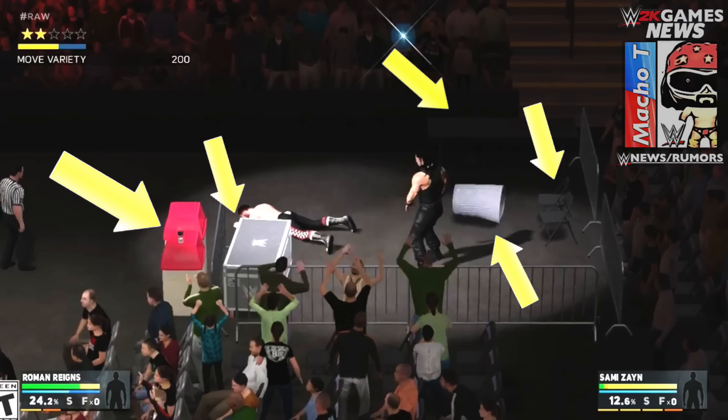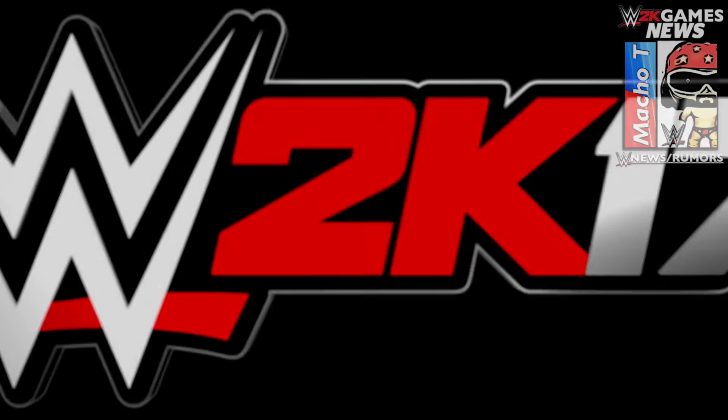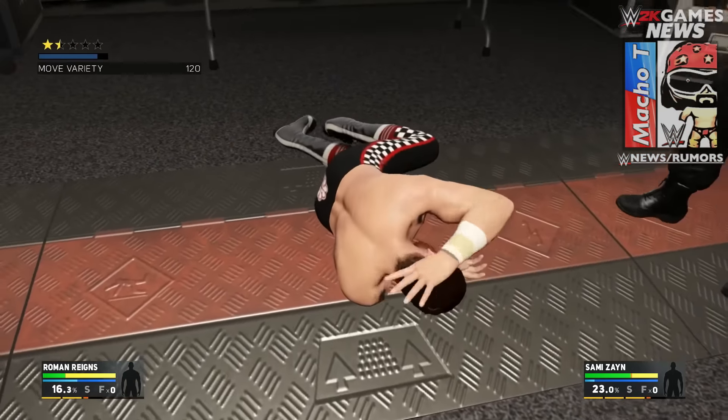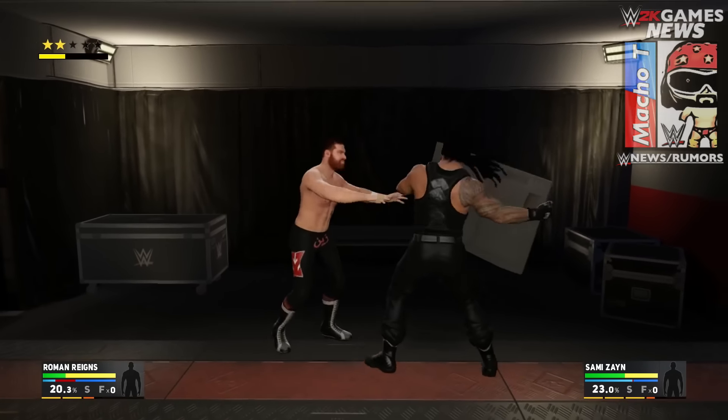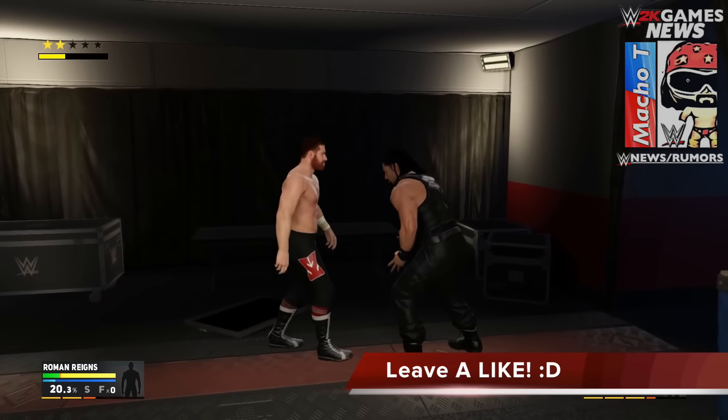The first thing we get to see is the crowd fighting area. Here we see two garbage cans, two chairs, one table on the top right, one trash can, and also one production crate where you could most likely get on top and do an elbow drop. We actually see Seth Rollins getting on top of that in an earlier gameplay. Based on the trailer, you can actually throw your opponent towards the barricade, and it seems like it has a different animation than when you throw your opponent on the barricades outside of the ring.